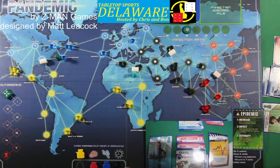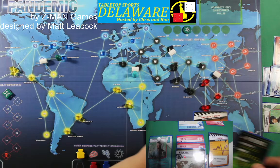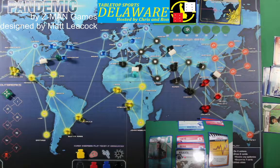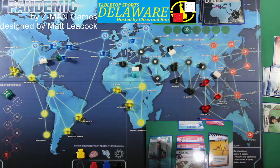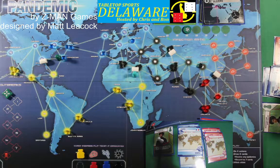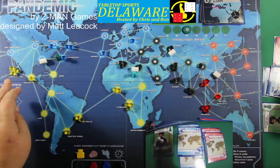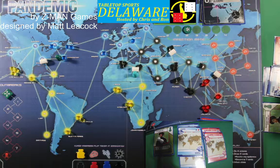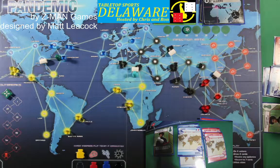That was the Contingency Planner's turn. Now with that short gap we're going to start to see some hot spots creep up that need to be addressed — Algiers is one. While a disease is cured it can still infect that color city — when it's eradicated and all of them are removed, then that color city cannot be infected anymore because that disease is effectively wiped out.